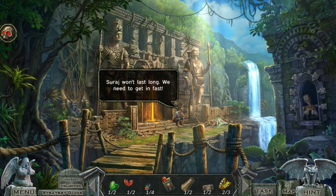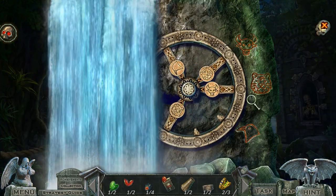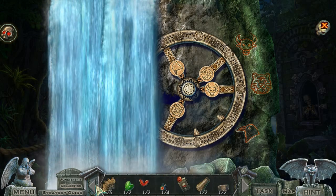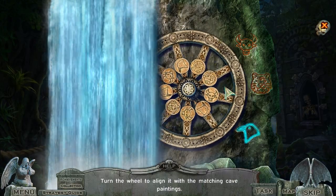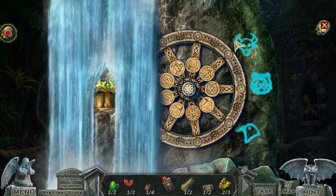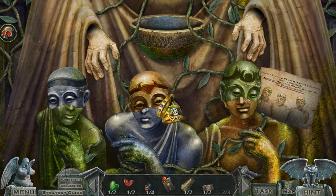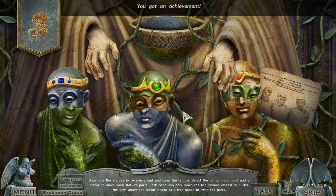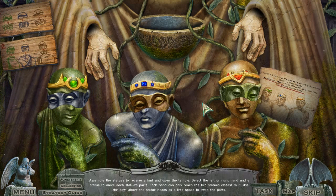Siraj won't last long — we need to get in fast. Don't worry, we will save your boy. Turn the wheel to line it with a matching cave painting. Assemble the statues to receive a hint and open the temple. Select the left or right hand on a statue to move each statue's part. Each hand can only reach the two statues closest to it. Use the bowl above the statue's head as a free space to swap the parts.